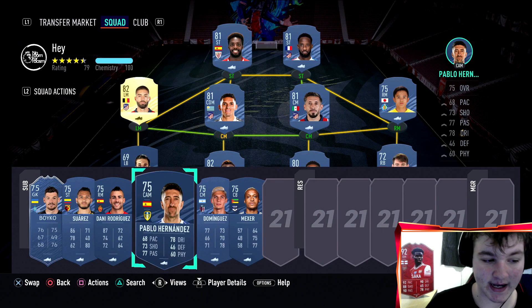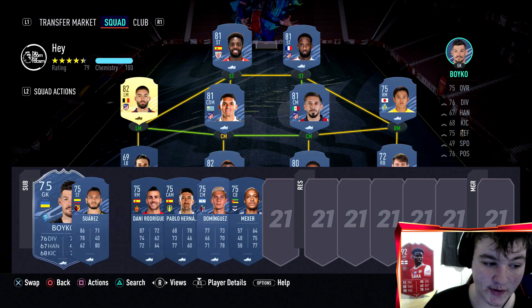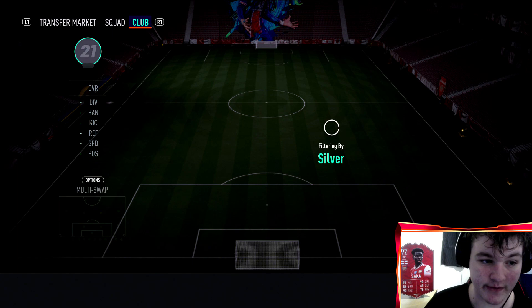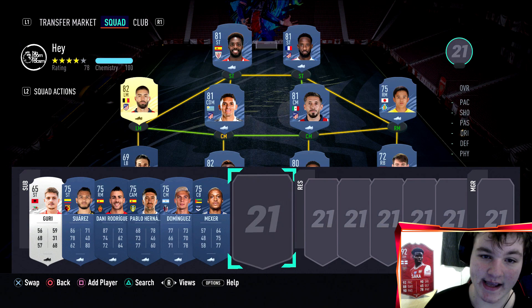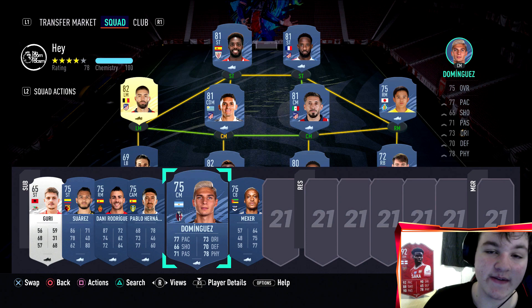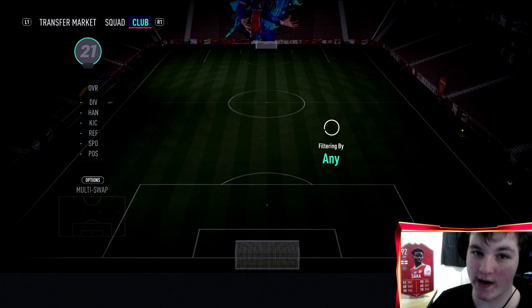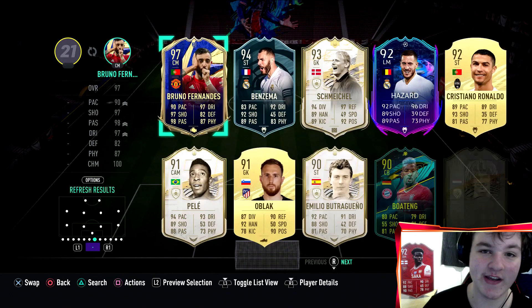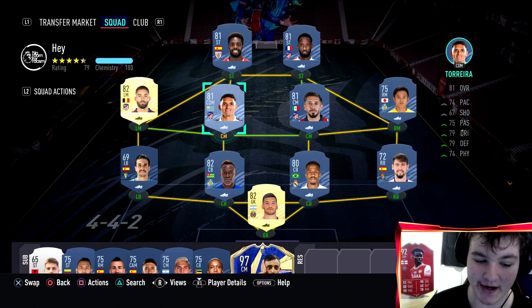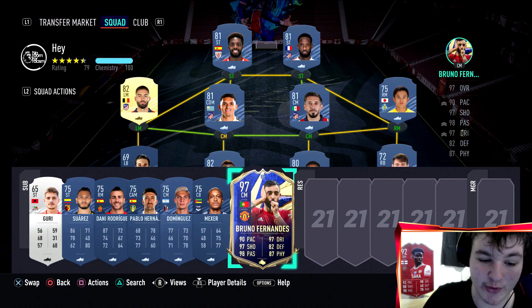The second tip is the bench: make sure it's full of 75-rated cards. We've used two silvers in the squad, so we can add one silver on the bench as well — a 65-rated silver drops the team rating to 78. That uses up all three max silvers. Fill the rest of the bench with the lowest-rated gold commons in your club. The biggest tip: once the bench rating is managed correctly, you can use a high-rated super sub — like Team of the Year Bruno — and the rating stays at 79. You can bring him on in the first minute for the outside-of-the-box and finesse goals.